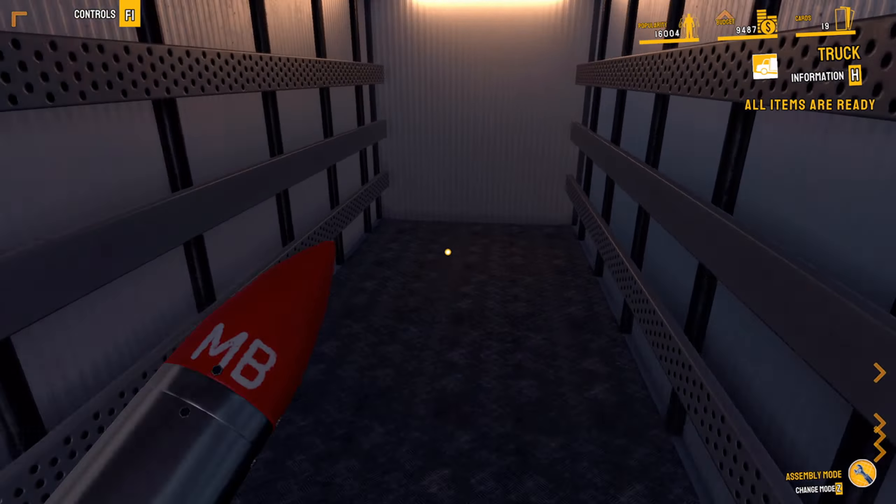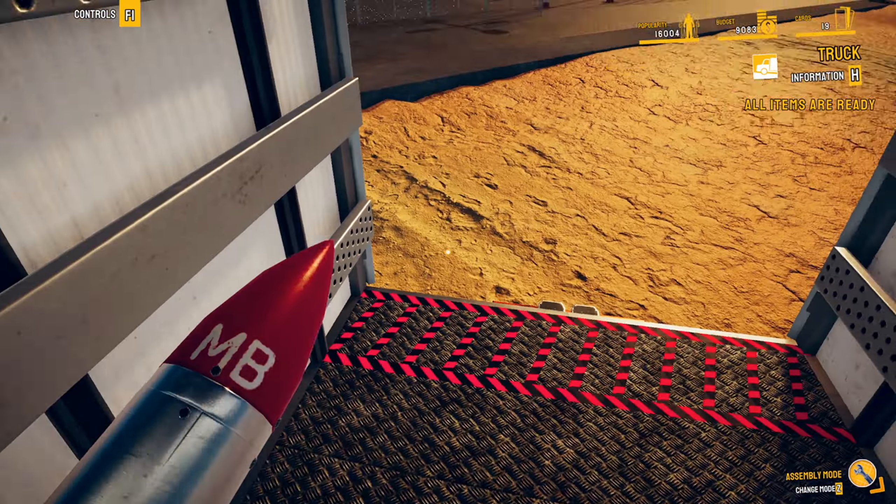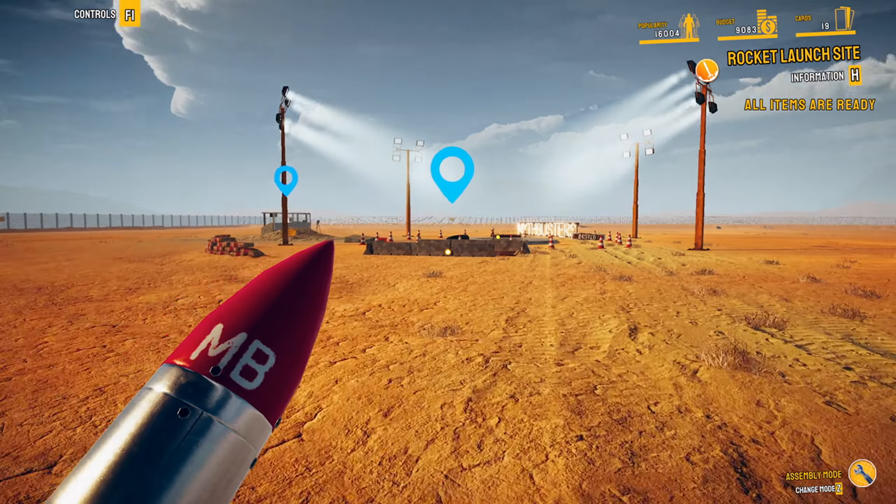Alright, here we are at the launch site. We're going to jump in here, get our rocket, start getting everything set up, and then we'll come back for the launch.